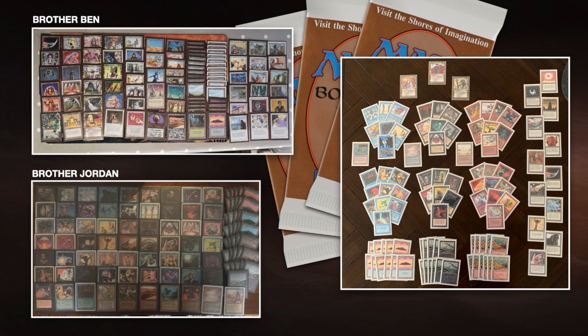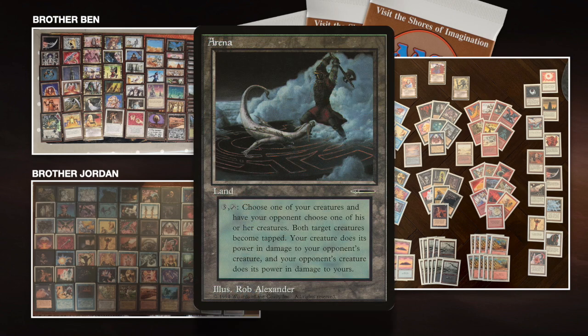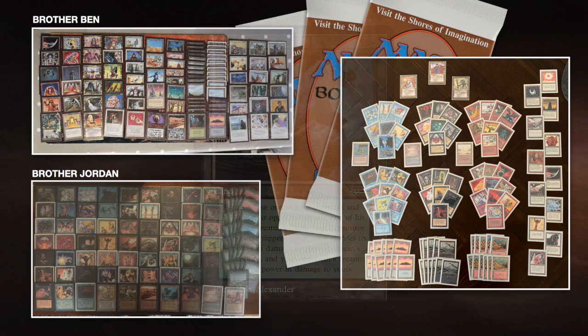This is old school Highlander, which means only a few sets from 1993 and 1994 are allowed. The legal sets are Alpha, Beta, Unlimited, Antiquities, Arabian Nights, Legends, The Dark, Fallen Empires, and the 93-94 promo cards, for example Arena. Each play group can make up their own mind about allowing reprints. I'm playing with tons of reprints, and knowing Brother Ben and Brother Boyle, we're playing a casual game so I'm sure they're fine with it.